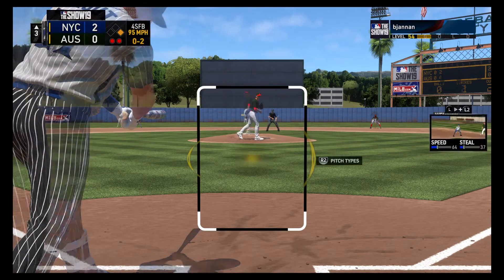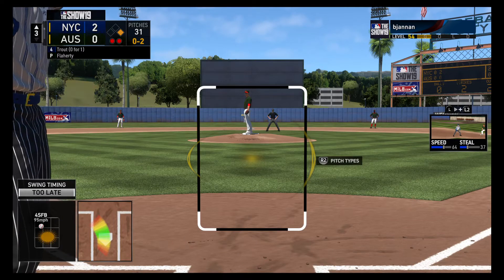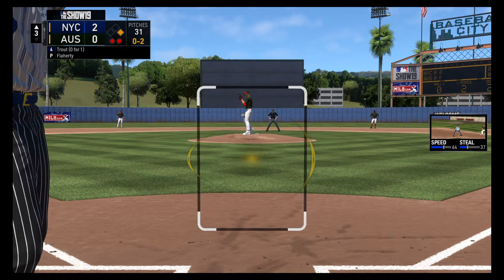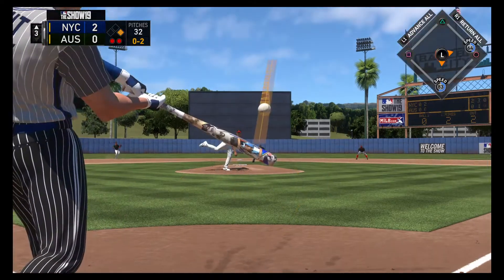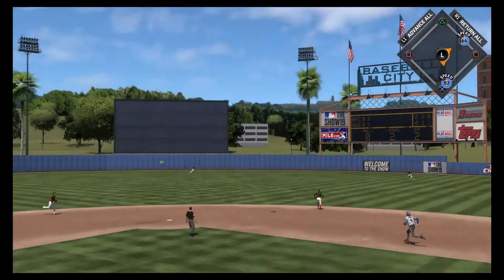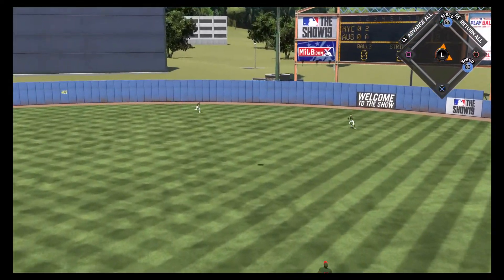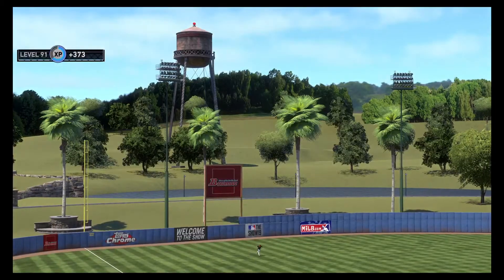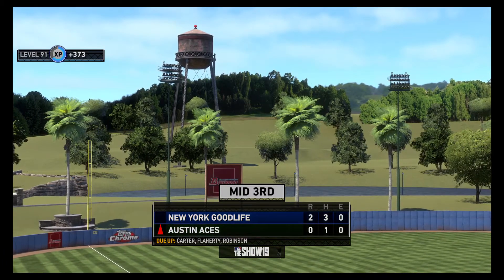A swinging strike and now it's 0-2. This is what every pitcher likes to have. Another 0-2 count really puts the hitters on the defensive side in multiple ways. A swing and a drive sent out toward the gap. Back goes Trout to the track, and he makes a nice catch on the track as that ends the inning.